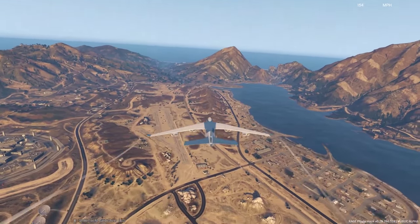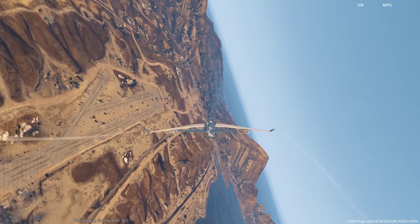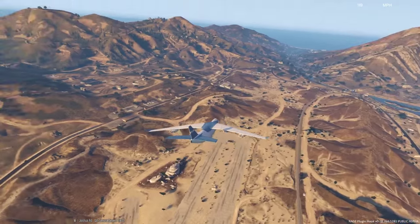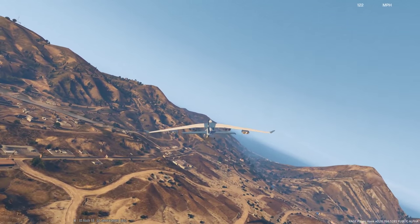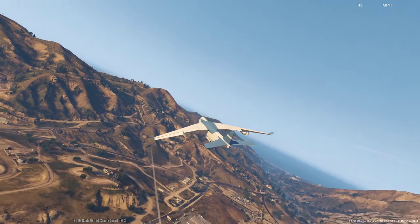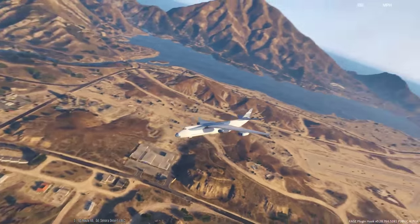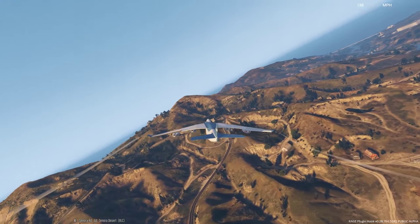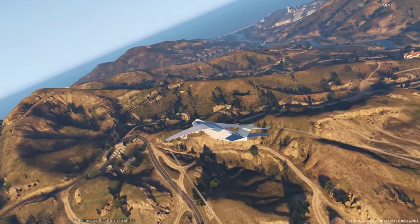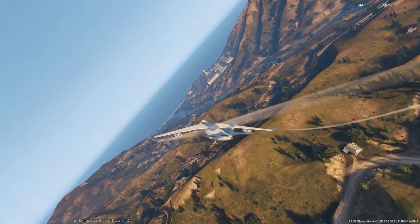We're gonna go ahead and decrease our — wow — 160 miles per hour. We are going way too fast. Oh my god, we are putting on the complete brakes. The engine just stopped for a second, so we're gonna have to turn around again. I have no idea how to land a plane and get it to where we don't kill ourselves. We might be doing this back and forth a couple times. We're gonna have to decrease our altitude while also decreasing speed so that when we do land we're not blowing the plane up.